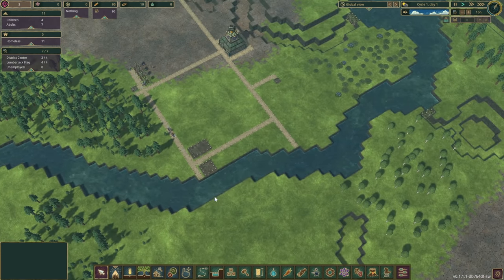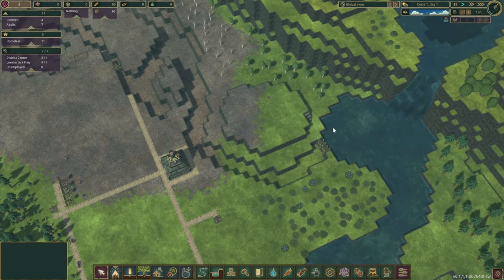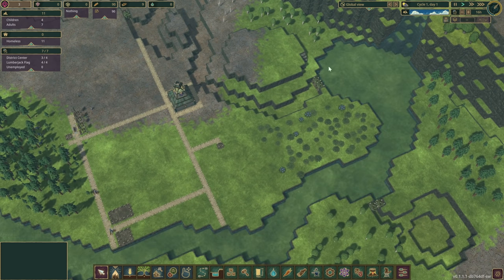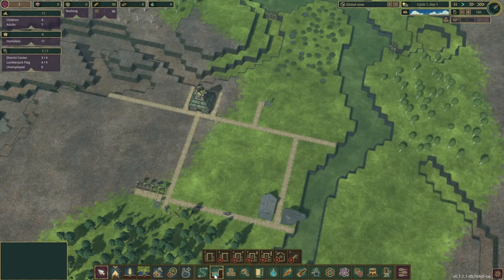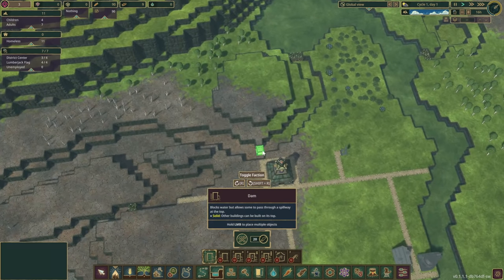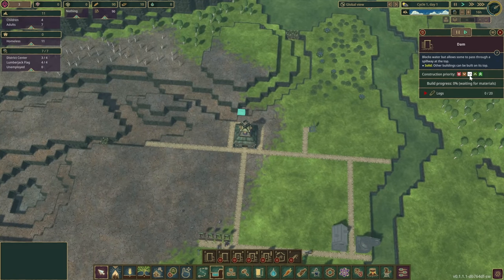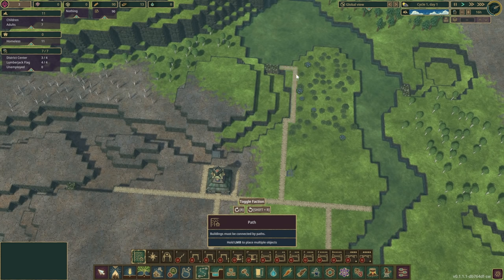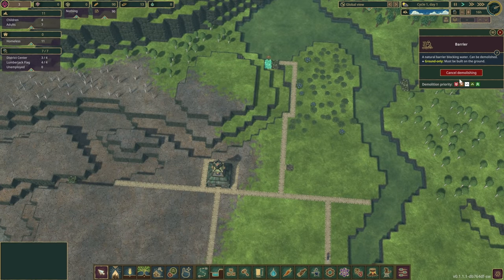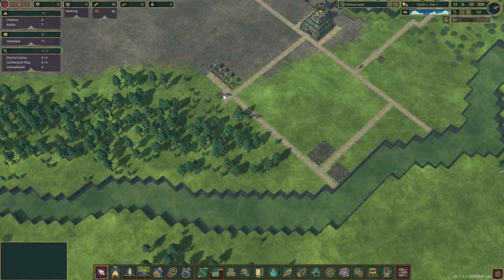There's quite a bit of flow coming through here, and I can't remember exactly what day the drought comes in — I think it might be day three or four. We could open this here, but the problem is everything is at the same level, so the dam would let all the water escape through there. So let's put a dam over here instead. We'll also pull those roads through there.